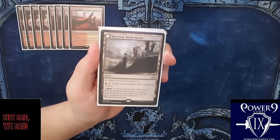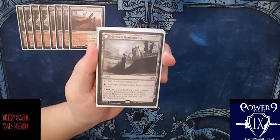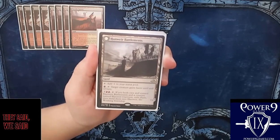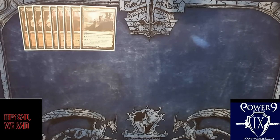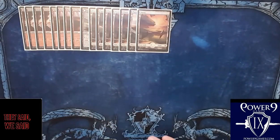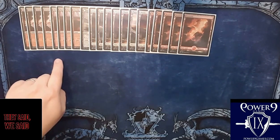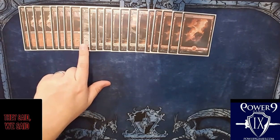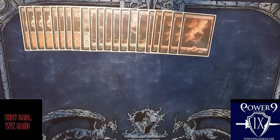We're running one Hanweir Battlements — we don't want a ton of colorless utility lands in this deck because we do need the white and red mana on time, but I do like the 'tap one, tap it, target creature gains haste' ability. It could be a nice little finisher. White mana is a little more important to have on time in this deck than red mana, which is why we're running seven Plains and five Mountains. We have the eight dual lands and a playset of the creature lands, the one utility land, and then the rest are basics.